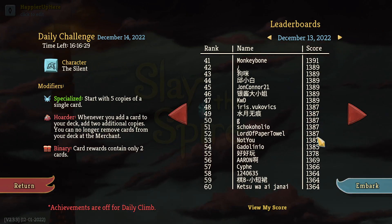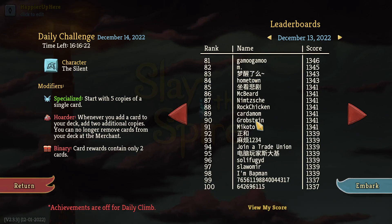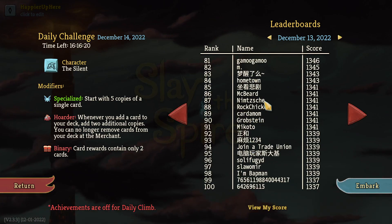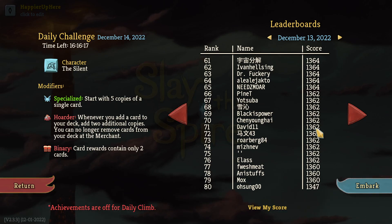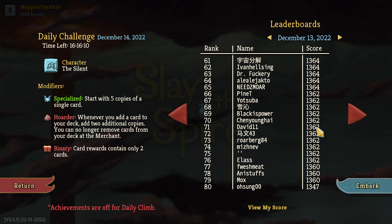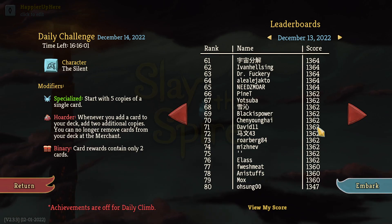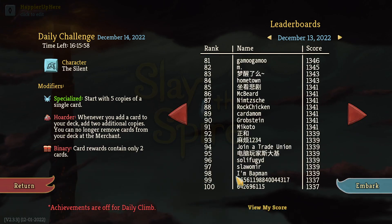Lord of Paper Towel with 1387 is a pretty good score. David was in 71st place with 1362 — check out his video. He went for collective bonuses, missed the 50 points from getting Highlander, but was able to get in sick for the end. That's only a 25-point difference, plus he missed one elite, which explains a 50-point total difference. Batman just barely made it to 98th place with 1339.